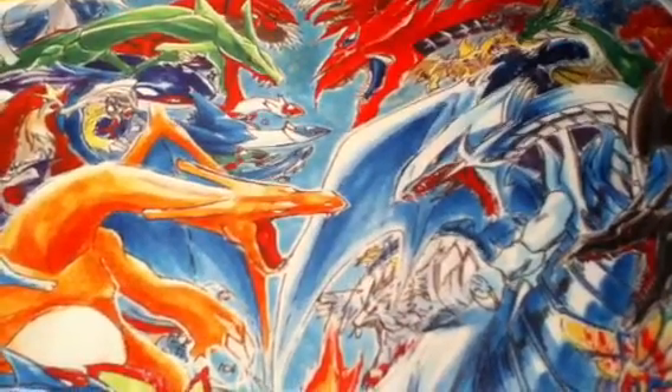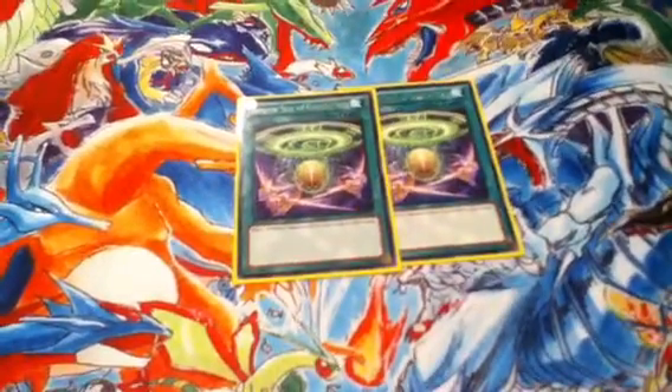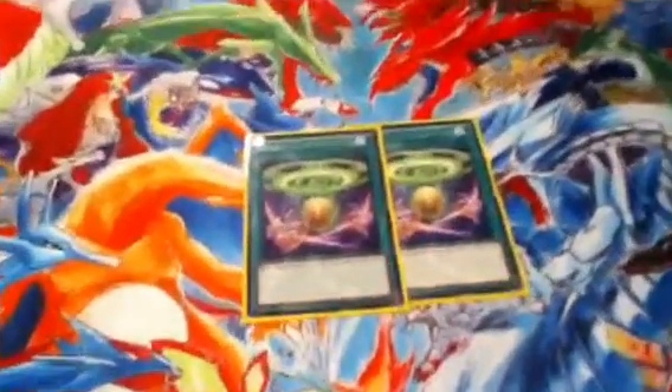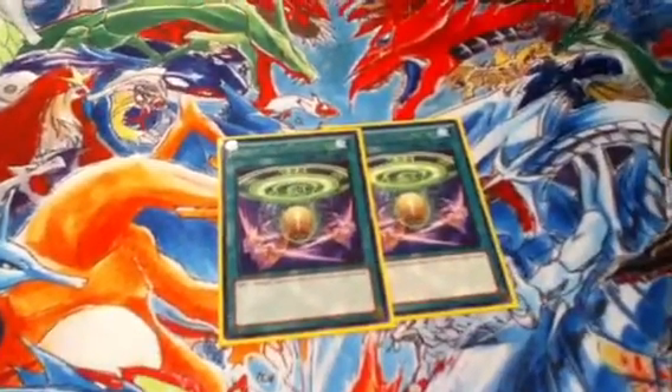That's it for the monsters. Next is spells — two Convocations. Use your Convocations to search out any Heretic monster you need: Tefnuit, Eset, Nabdet, Sue, anything that gets your plays off. You can only have two thanks to it being semi-limited, but it really doesn't slow the deck at all. I made an earlier Heretic deck with only two and it ran perfectly, very smoothly.